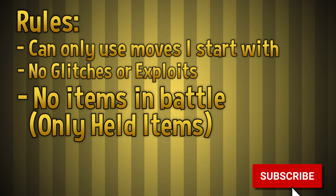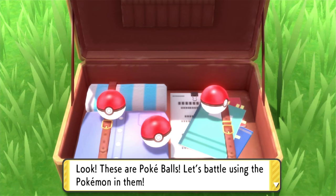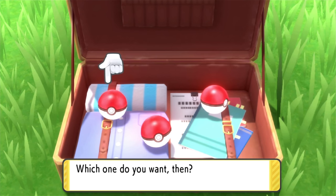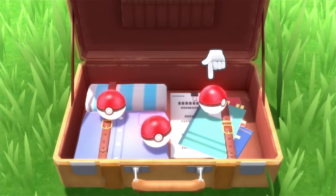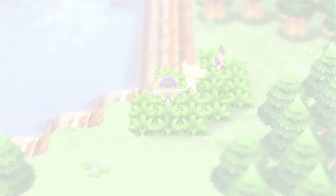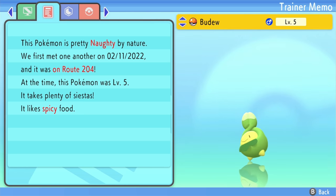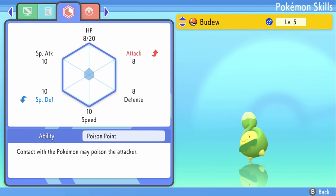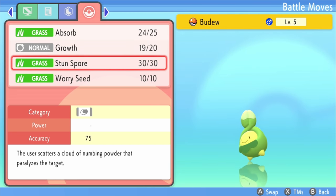Also, if you enjoyed the video, be sure to like, subscribe, and ring the bell for more. No need for the Pokemon randomizer on this one — we're actually playing on the Switch. Right away we pick Piplup, not that it matters much since our starting moves are going to be pretty much useless anyway. I just needed to pick a starter so we can catch a few other things. Right away we head a few routes north and pick up a Budew. It's got Absorb, Growth, Stun Spore, and Worry Seed. That's way better than in Platinum — this is why I'm pumped for this run.